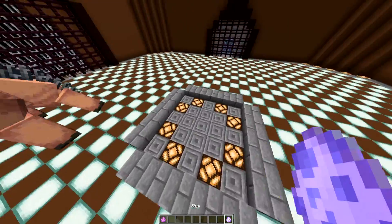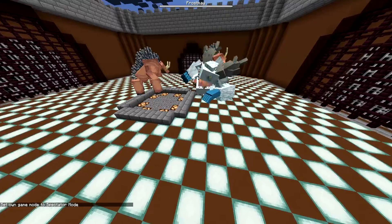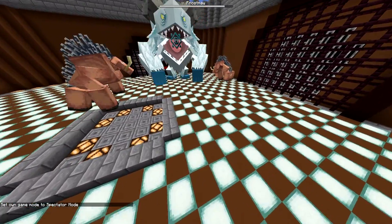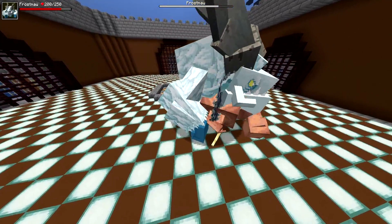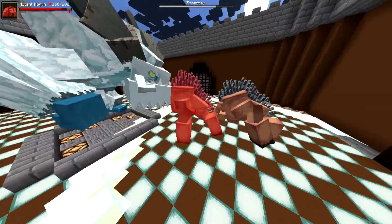The Hoglin died, so we need two Hoglins versus one Frost Maw — let's go! This is the Hoglin's debut in the arena, which is really cool. One thing I'm noticing though is the Hoglin — when he's trying to use his tusks to hit — it's sometimes not dealing damage. Only the slam seems to be dealing damage to the Frost Maw.